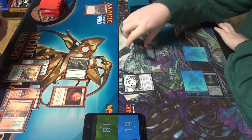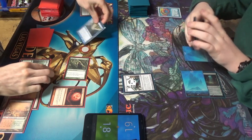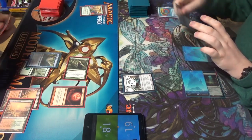What would you like to target? Your Utopia Sprawl's Forest. It's no longer a forest, so this falls off. Draw your card.